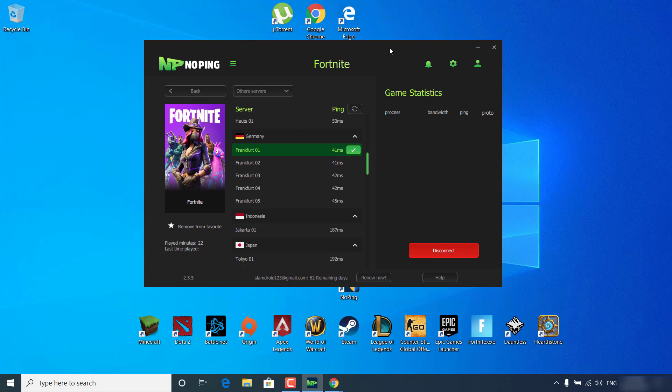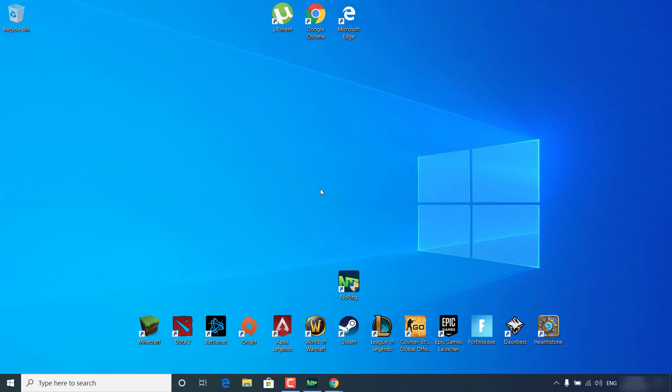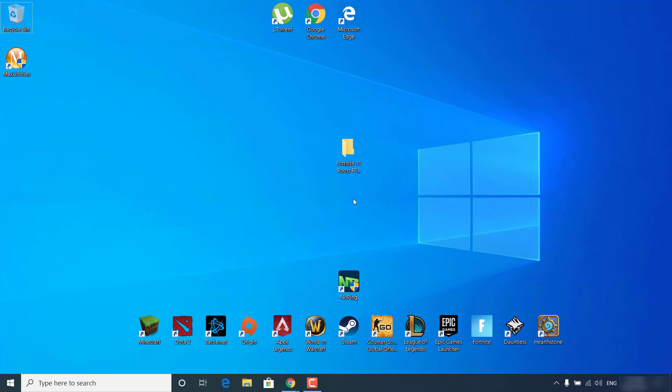You can now play Fortnite with lower ping and more FPS. Just minimize No Ping and play Fortnite. The second step is to click on the other link in the description and download the Fortnite Season 11 Boost FPS Pack.